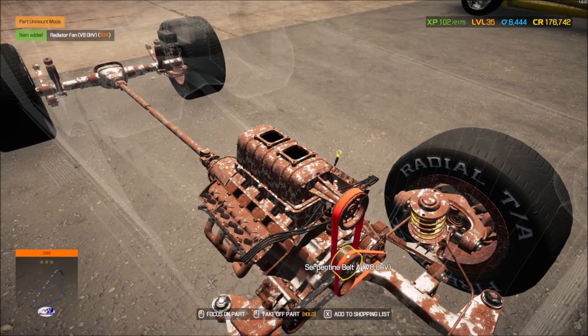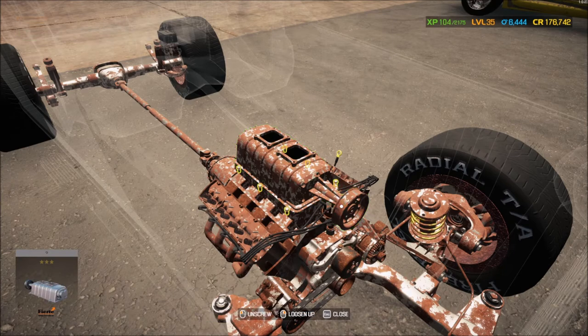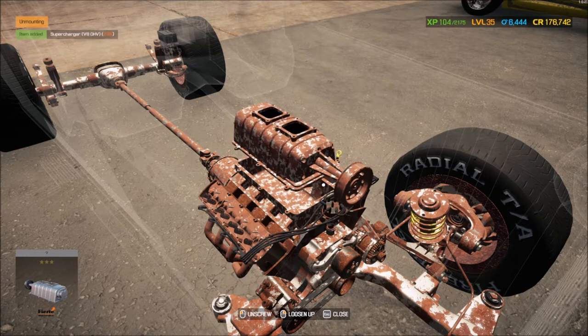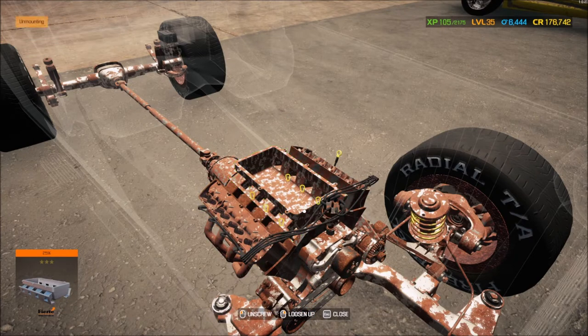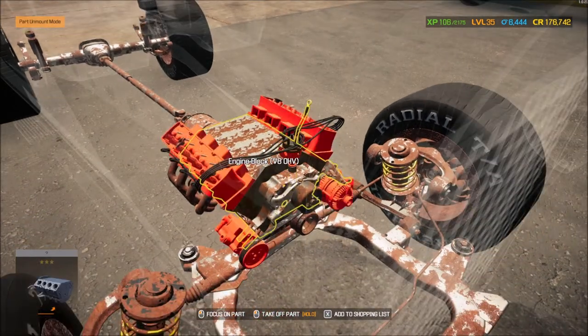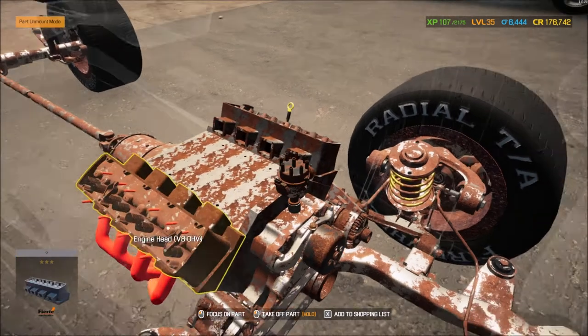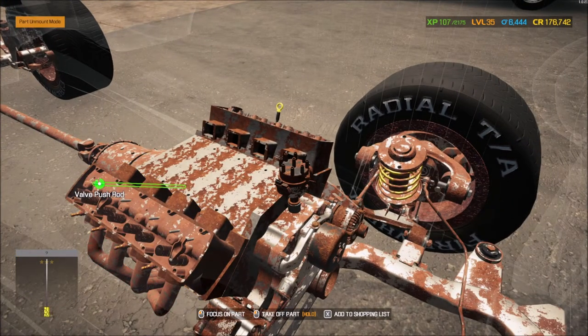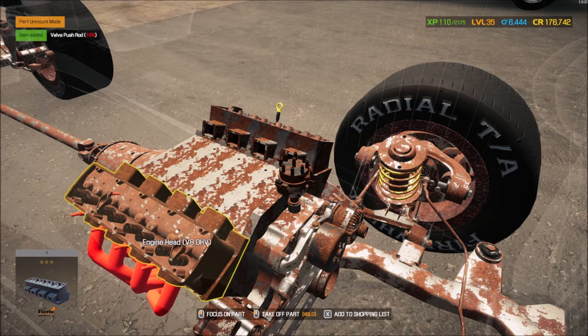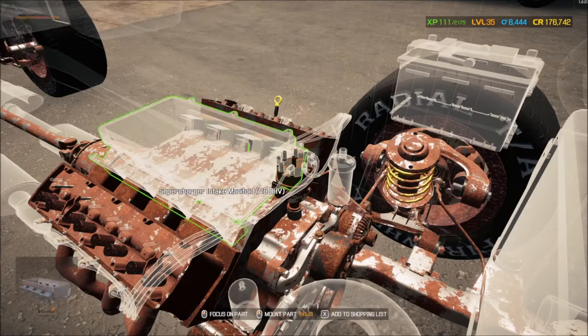Fan at 33%, that's good. Belt at 34%, another belt at 30%. The supercharger is at 23% — okay. Intake at 25% — we'll go ahead and grab the intake off here too. Wires at 9% — the wires are trash. Push rods at 30%, looks like they're in decent shape. That one's at 8%, not taking that one. 12% — nope. 14% — nope. Let's add those bad ones back in.